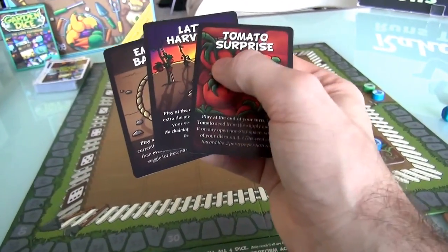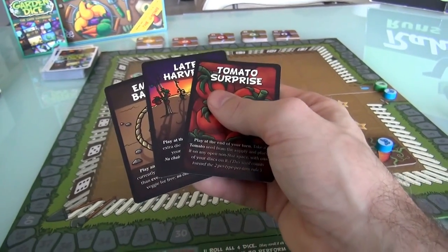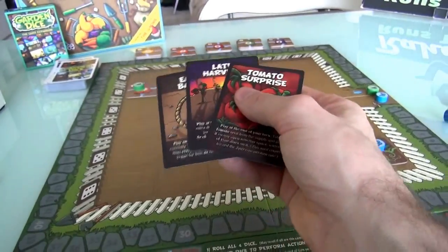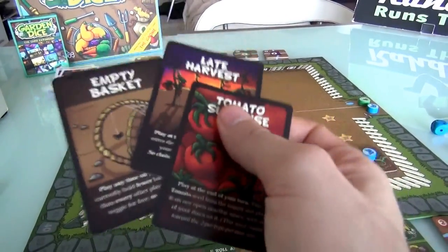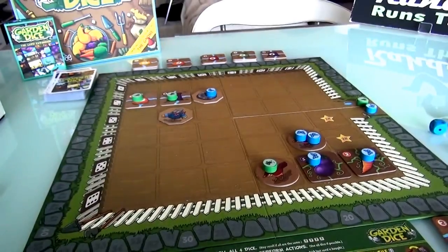Now maybe — and it can often be the case — you don't have any cards you want to play. None of them are good for your current circumstance. So instead, you could discard a card, so that you'd be able to draw a new card at the end of your turn. That means every turn you're either playing or discarding a card, so you can get better or more appropriate cards.